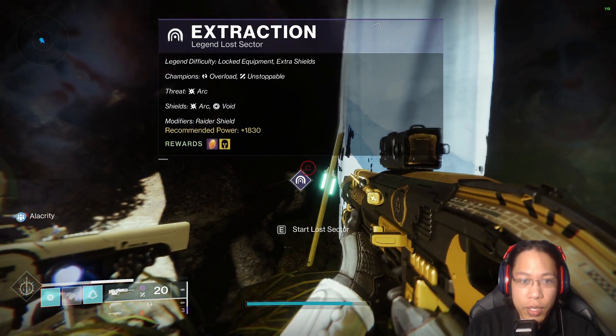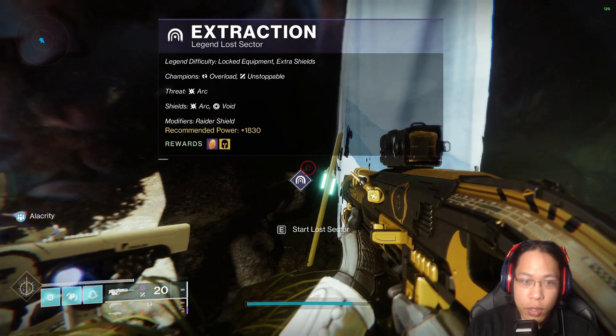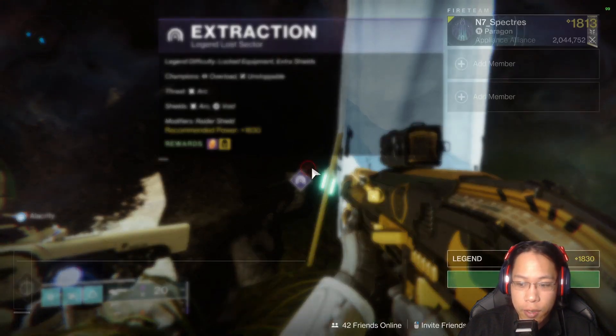Champions are Overload and Unstoppable. Threat is Arc. Shields are Arc and Void. So let's go ahead and get started.